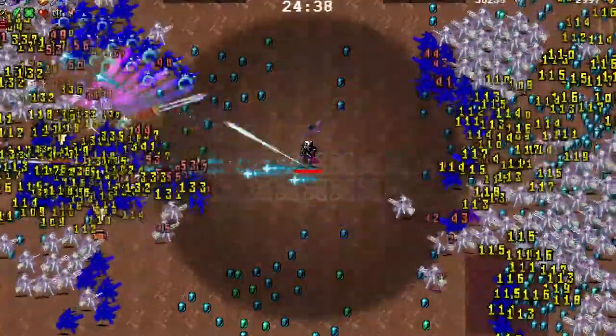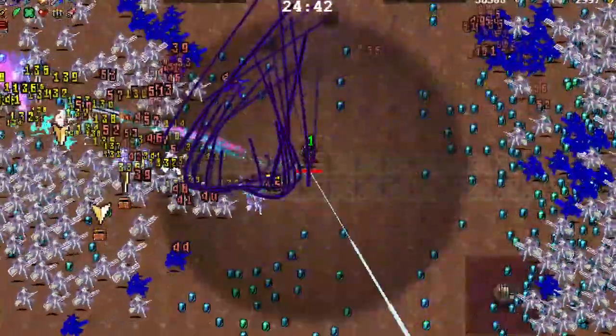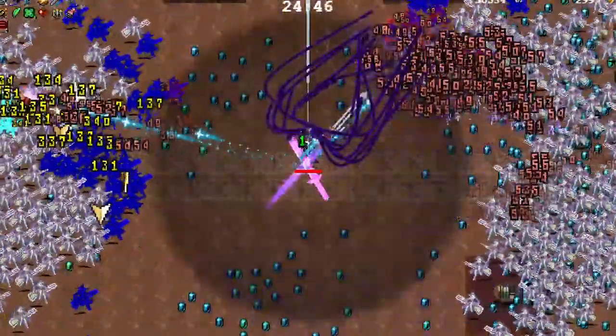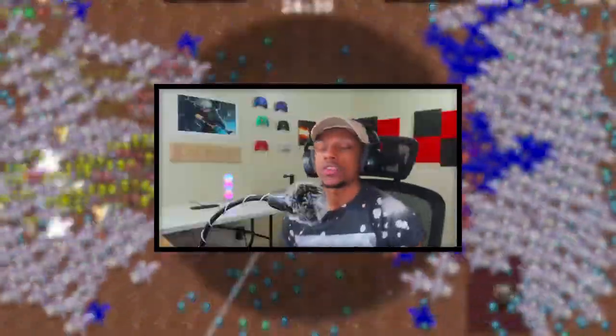This is the black hole build for Vampire Survivors, a build that utilizes Soul Eater as its main force — a build that will literally drink the soul out of anything that approaches your character.